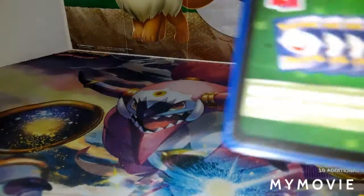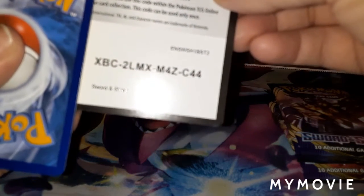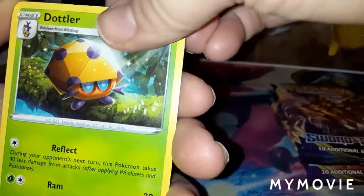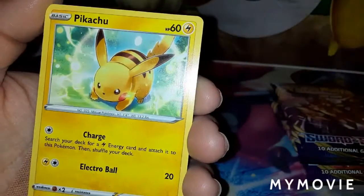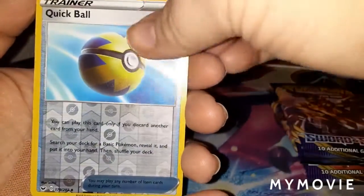Steel Energy Switch, Dottler, Galarian Stunfisk, Scorbunny, Sinistea, Maractus, Pikachu, Galarian Meowth. The Reverse Holo is Falinks, and the Rare is Lanturn.